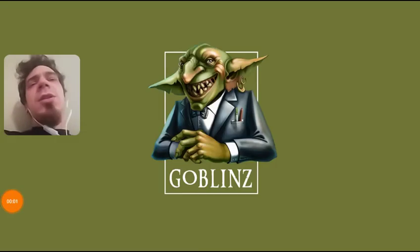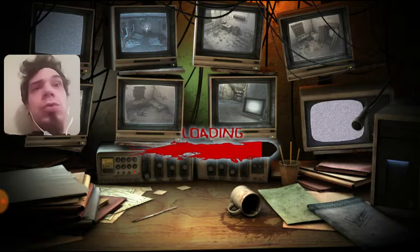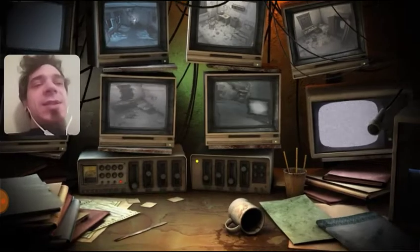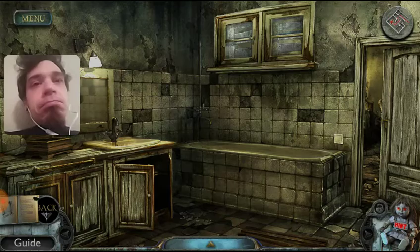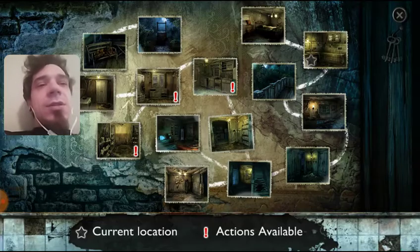Hello everybody and welcome back to another let's play of True Fear: Forsaken Souls. I am the Muse and we're gonna pick up right where we left off, because I am trying to figure out all the pieces to that crazy pentagram thing and trying to see what happened to our sister. So let's do this.